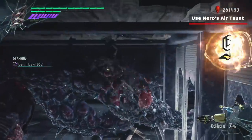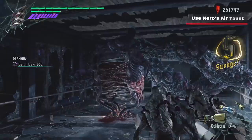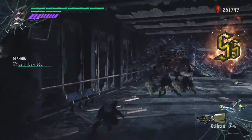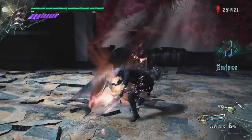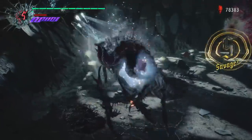And finally, make sure to use the Air Taunt. Nero's Air Taunt keeps him in the air while also bumping up his style rating a fair bit. Combine Air Taunts with his grapple to stay in the air and pull enemies towards him.